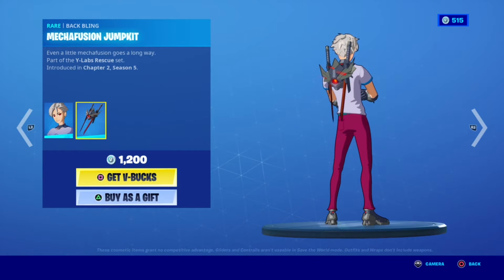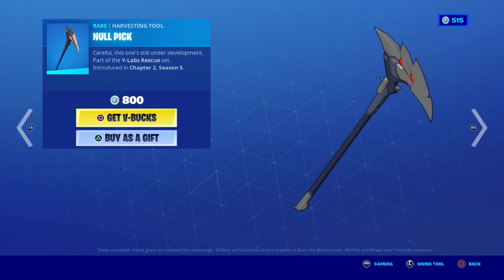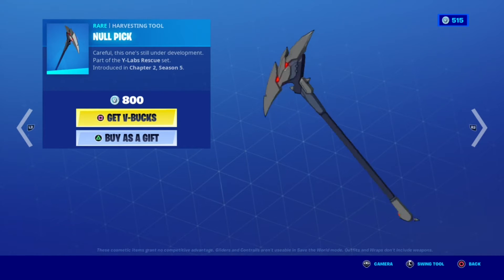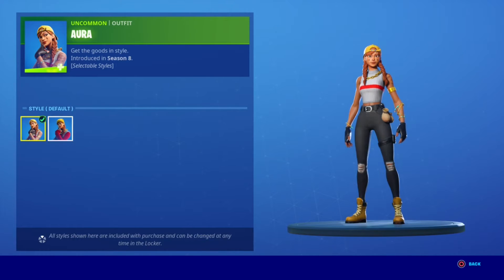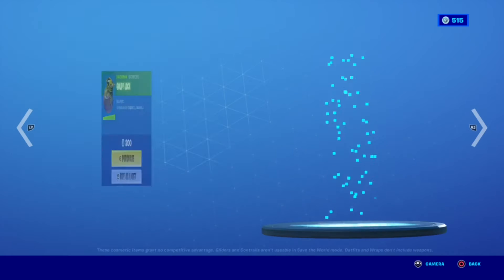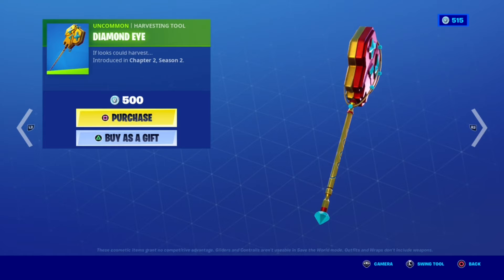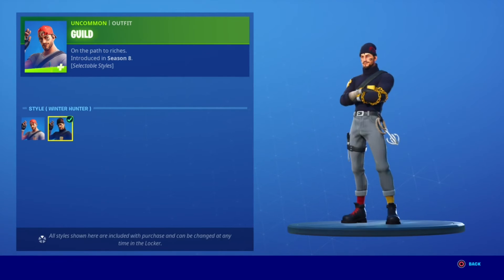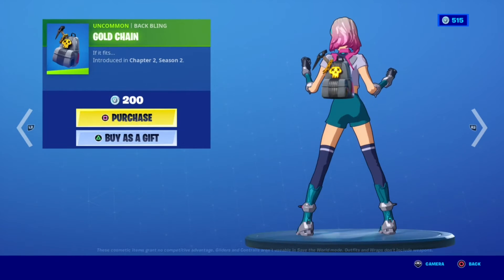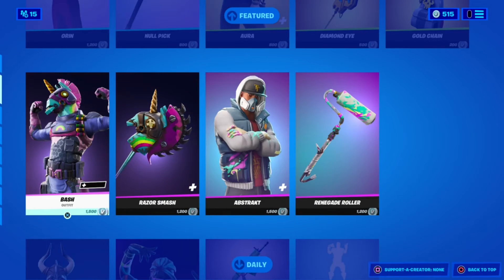The back bling is a mecha fusion jump jet — very cool. No park button, no pick button. And we have the winter hunter itself, which looks cool too.